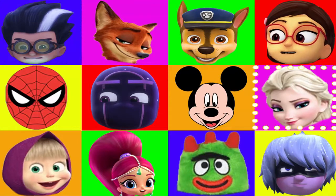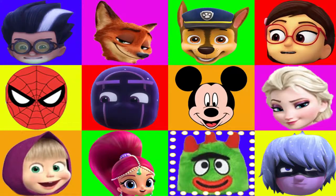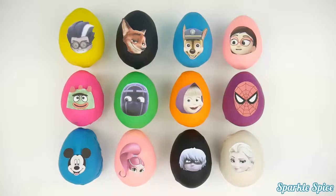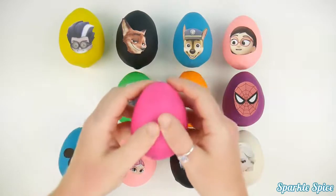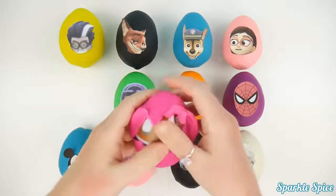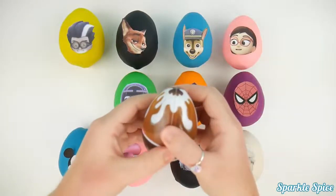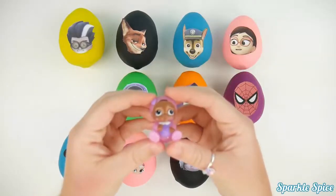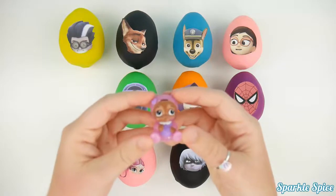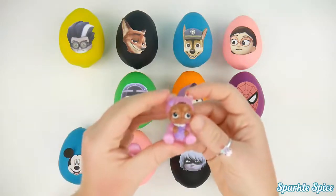Let's see which character it lands on first. And stop! It's Roby from Yo Gabba Gabba! Awesome! Now we get to open the egg. Let's see what's inside. It's a pink play-doh egg. Let's peel away the play-doh and see what's inside. It's a glittery baby Cece. She's so cute and sparkly. She's wearing a pink glittery outfit. Very cute.